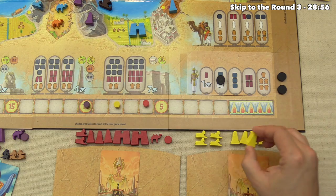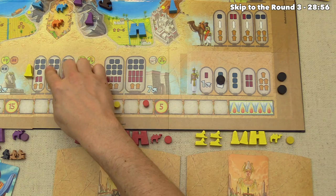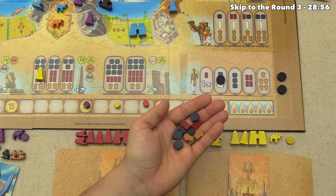Yellow decides to place their first pylon, putting it over here at a cost of five stone, two brick, and two grain, which all go back to the supply.